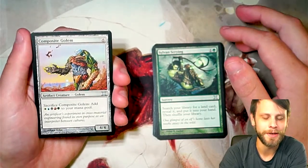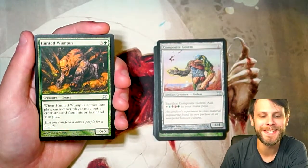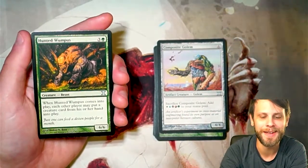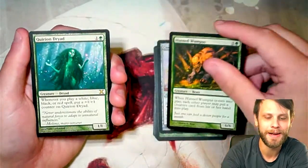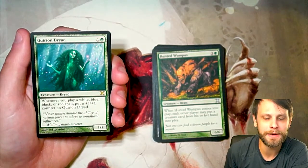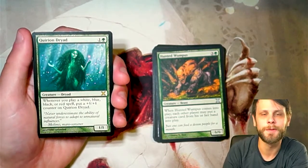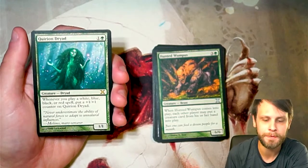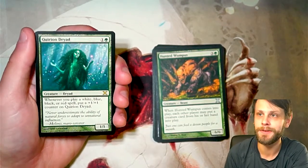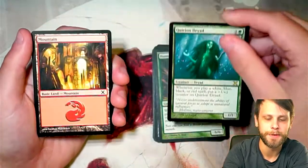Composite Golem — I feel like this was a downshifted card, might have been a rare at some point. Hunted Wampus — I always loved this card, always thought it was really funny. I used to get this in 8th Edition starter sets; just a silly card but I love it. And our rare is Quirion Dryad — a 1/1 for one and a green. Whenever you play a white, blue, black, or red spell, put a +1/+1 counter on it. Really interesting card that wants you to play with a lot of other colors. Absolutely beautiful card.